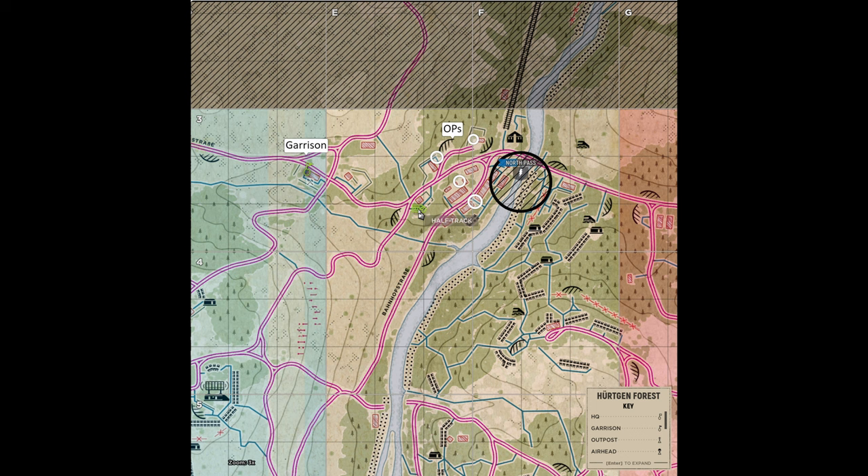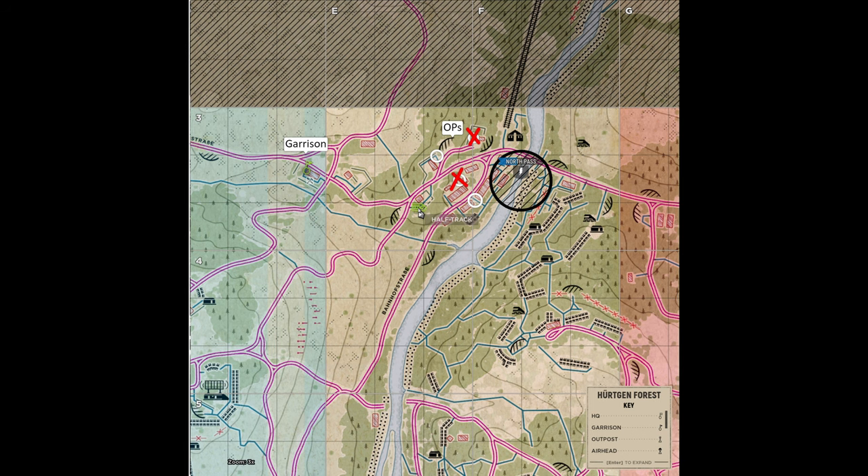What this half track helps do is give your squads that lose their OPs a place to spawn that is closer to the action than one of your initial garrisons. Another benefit to getting a half track here early is that if you happen to lose the initial fight for the middle point, you still have a place to spawn in the active sector to re-establish yourself, as half tracks are not destroyed when territory is lost like garrisons and OPs are.